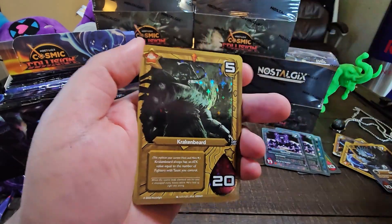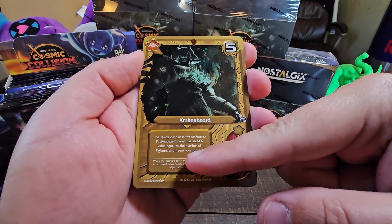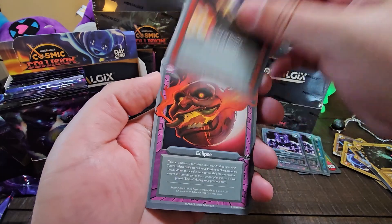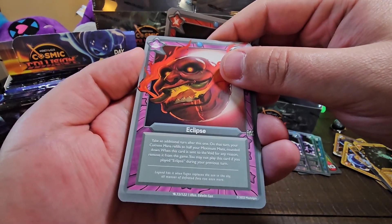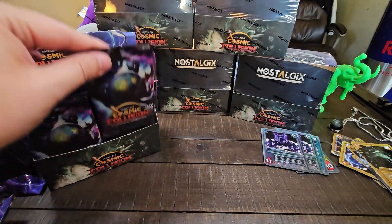Dark Entity. Krakenbeard — there he is! So this is Nakira's father. Krakenbeard always has an attack value equal to the number of fighters with taunt you control. Your move, deck builders. We got Sword of Duality — so no double holo on this one. Eclipse: take an additional turn after this one. On that turn, your current mana refills to half, rounded down. Pretty cool. Leo and Nemora — bit ominous, that one.